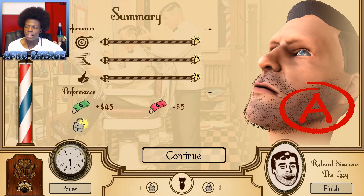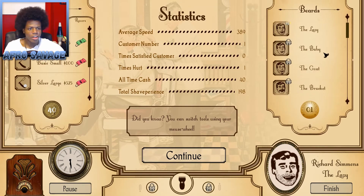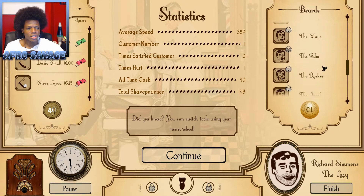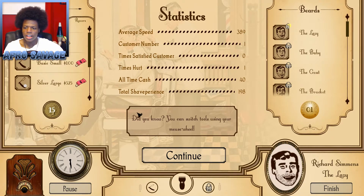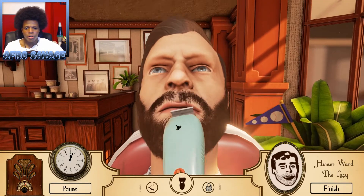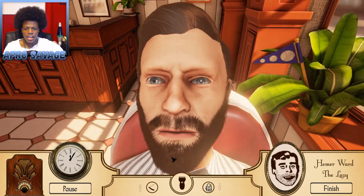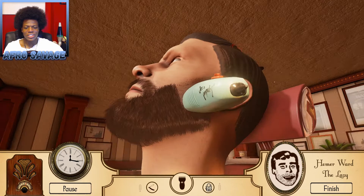I don't know why I lost five, but I got an A plus. I think every time you level up you get to unlock new cuts for people — I barely played it. Here are all the styles that they want, that's a lot of styles. I've only ever done the lazy. Let me buy a basic — purchase that. The basics like a little razor. Let's continue. What's up Homer, welcome to the shop, what do you want? A nice afro. This guy wants the lazy as well.